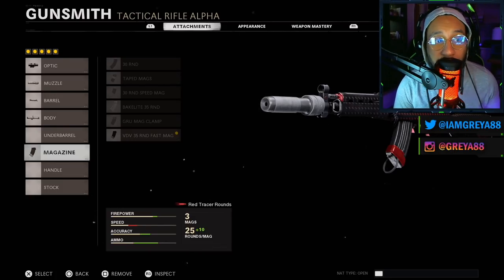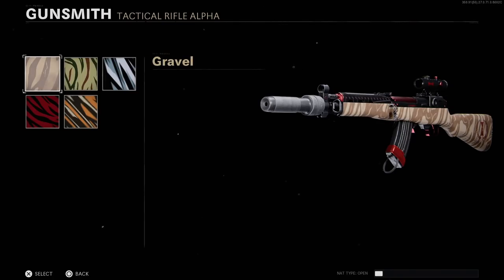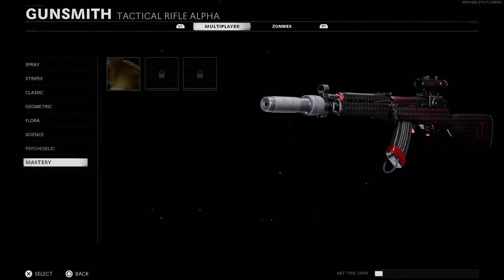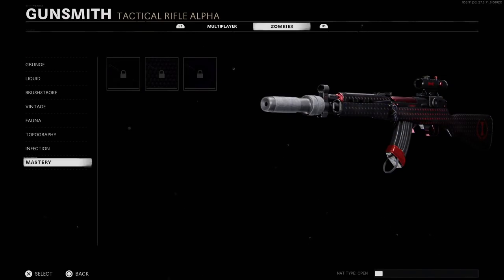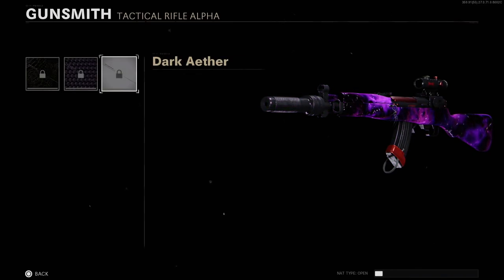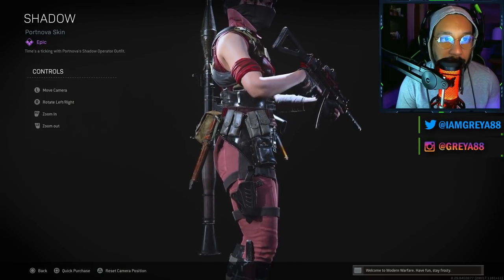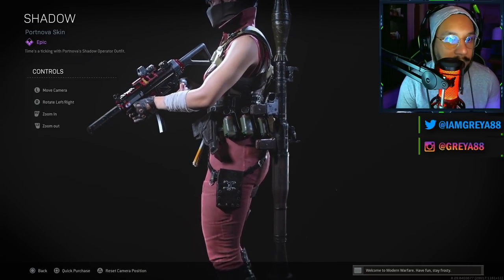I'm not going to lie — this isn't really the best setup for the Type 63, you can still perform really well with it but it's not the best. Here are some of the camos on this blueprint: Gold, Diamond, DM Ultra. For Zombies: Golden Viper, Plague Diamond, and Dark Aether. There's also an outfit for Port Nova — it's actually called Shadow. Here's a full up-and-down look and a full 360. It's called Shadow — not bad.